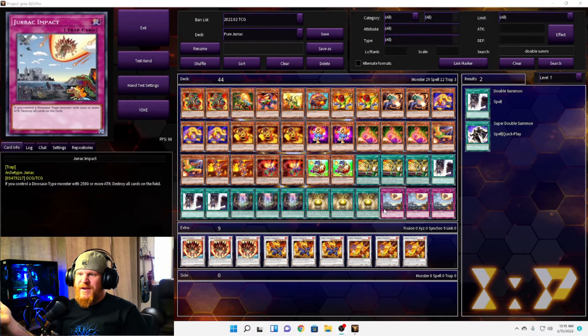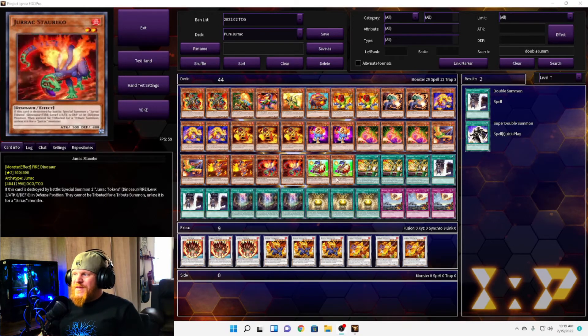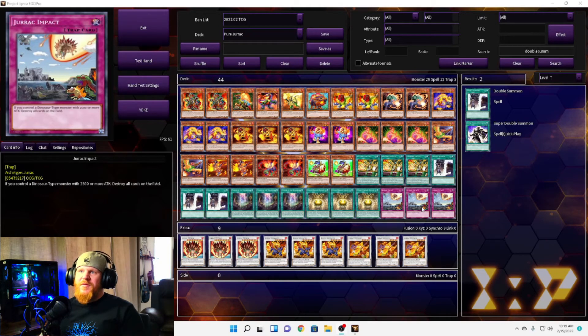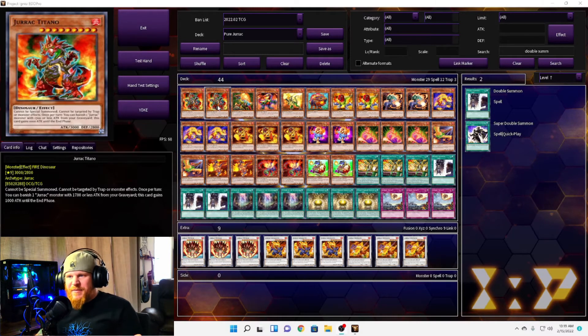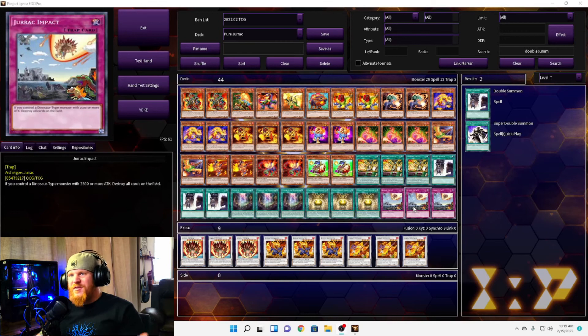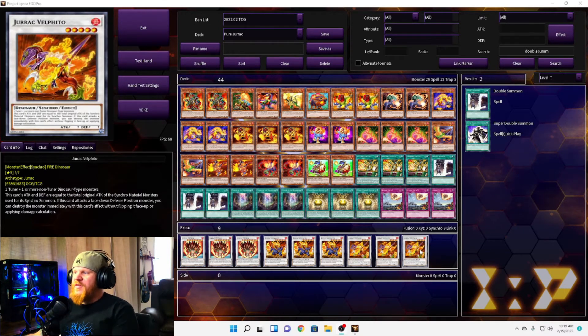For the traps, all we have from the Juracs are the Direct Impacts. If you control a dinosaur type monster with 2500 or more attack, destroy all cards on the field — not sure how often that's going to come up. And once you finally get that big beater on the field, why would you almost want to use this? It can't be targeted by traps though, and this doesn't target so it does destroy itself.